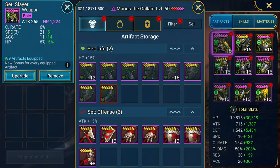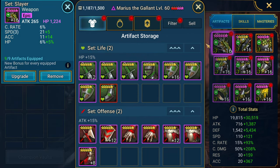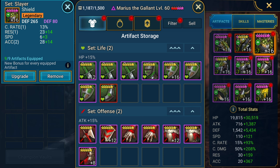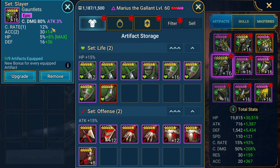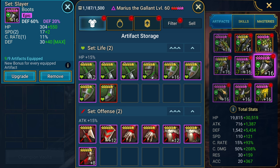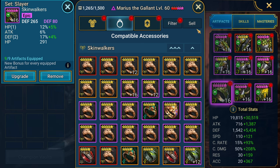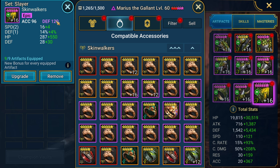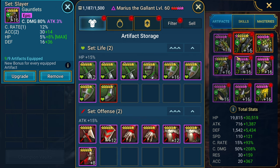Looking at the gear, it seems like we're prioritizing a lot of speed, with some accuracy for the A1. High crit damage - he's going to be doing a lot of damage. Accuracy and crit damage on the gauntlets, defense on the chest, and defense on the boots as well. Of course he is a defense-based champion so we like defense, making him tanky. Maxed out for most pieces - missing two but we'll get there.